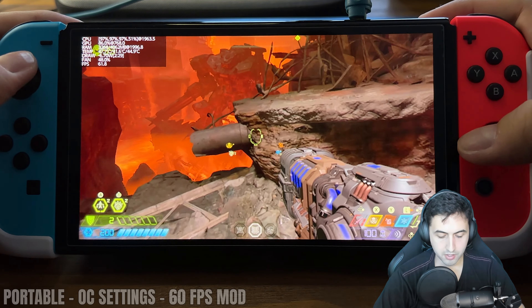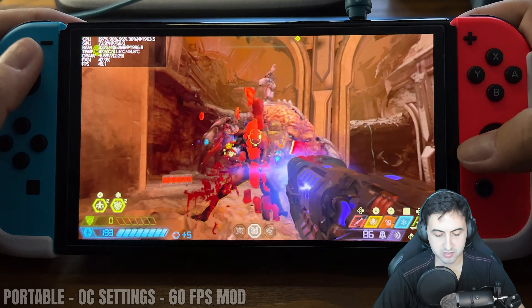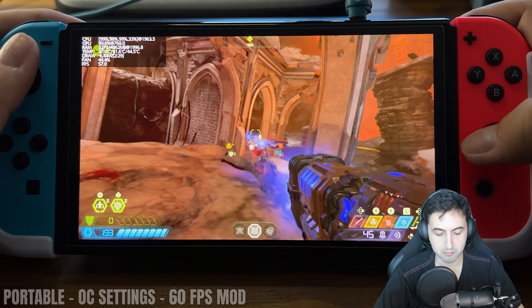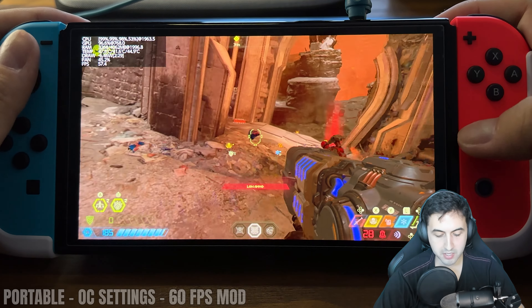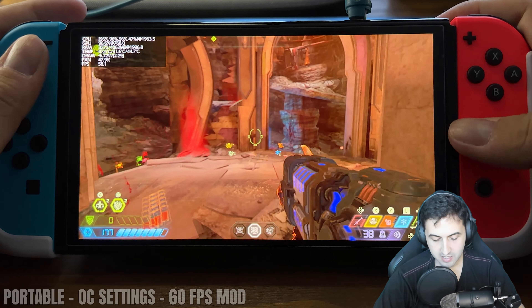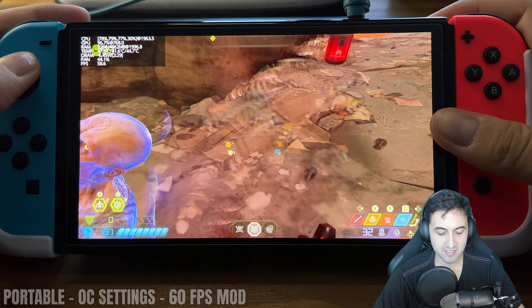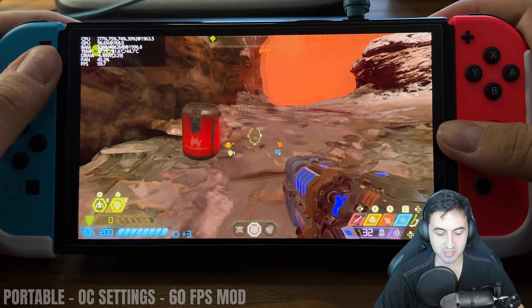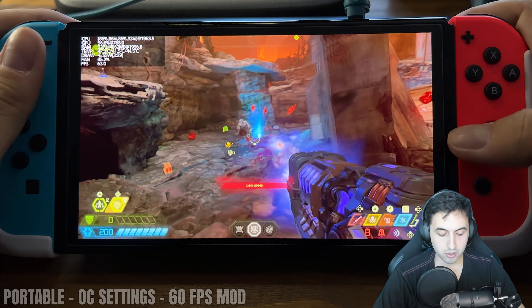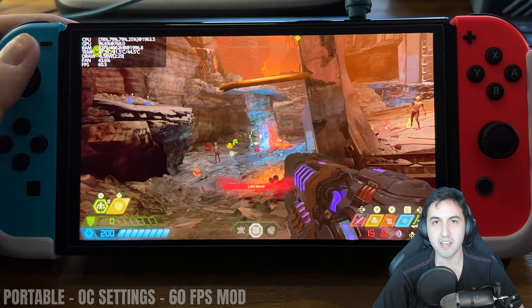Anyway, thank you guys so much for watching. I hope you enjoyed it as much as I did revisiting Doom Eternal, but on a very different platform than I'm used to. I also tried it on Steam Deck, which is way more powerful than the Switch, and it was 60s across the board — it was awesome. So if you're interested in that video, check it below. Thank you so much for watching, and I'll see you guys next time. Bye guys — rip and tear!